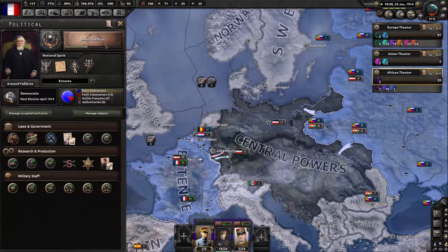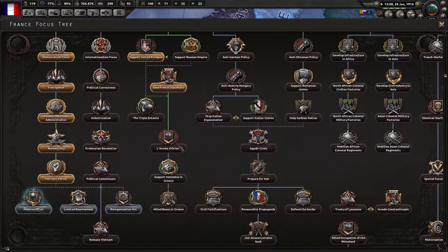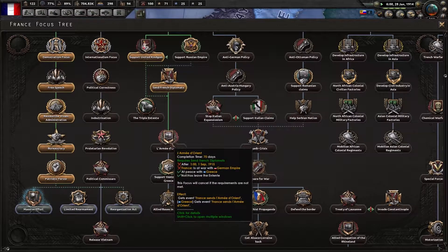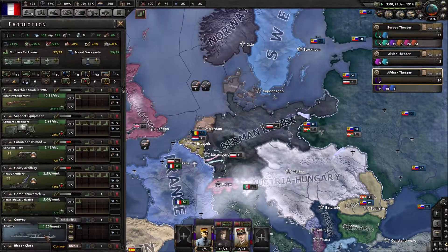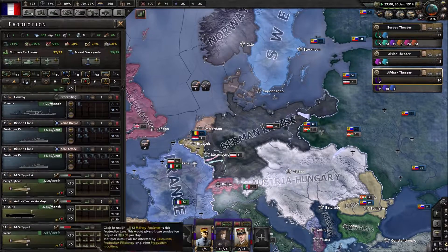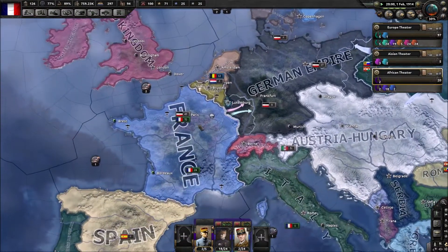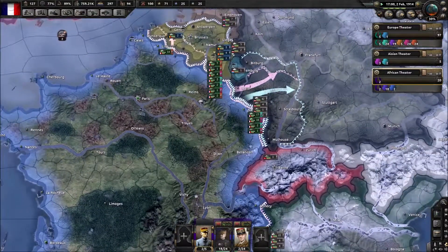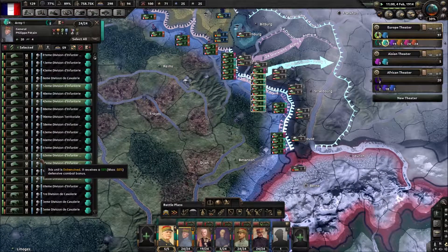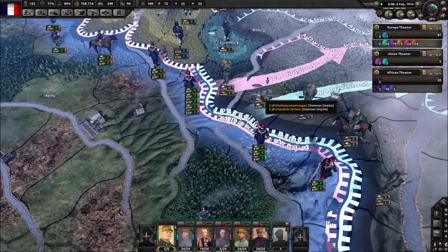I'll have to do — okay, so once we've got massive effort done, we will — yeah, we can just instantly go into that, seven days, and we have a free military factory. There we go. Let me try and make more airships. There's a lot of Germans. 65% is at max at the moment — maybe that's some armored cars.